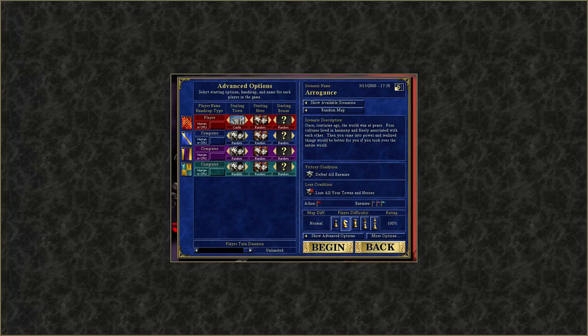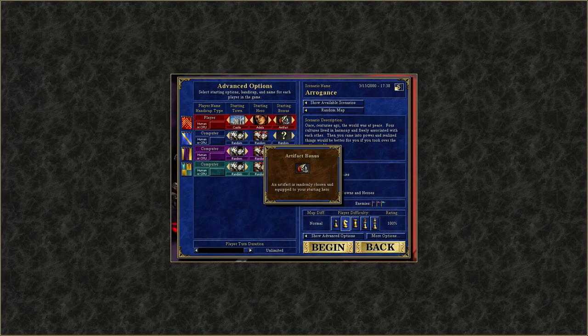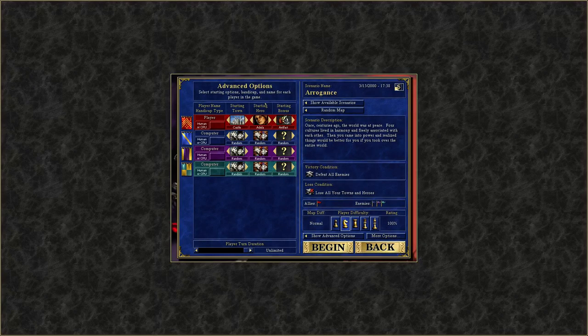To start out with, we're going to start with the Castle Town. Castle is probably one of the three strongest castles in the game. It has one of my favorite characters, which is Adila. She starts with Wisdom and Diplomacy skills, which are two very useful ones, and she starts with Bless, which is a great spell. For the starting bonus, you can pick Resource, Gold, or Artifact — I'm going to go with the Artifact and risk it, hoping I might get something good.